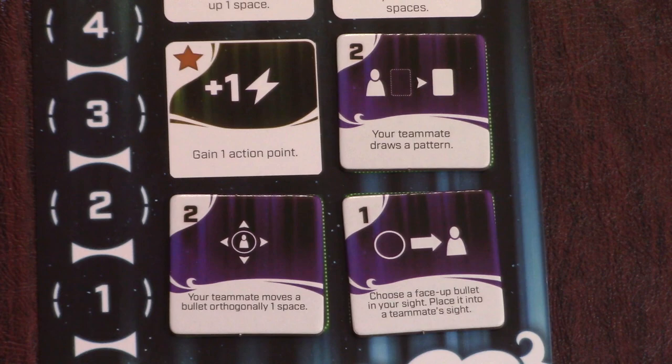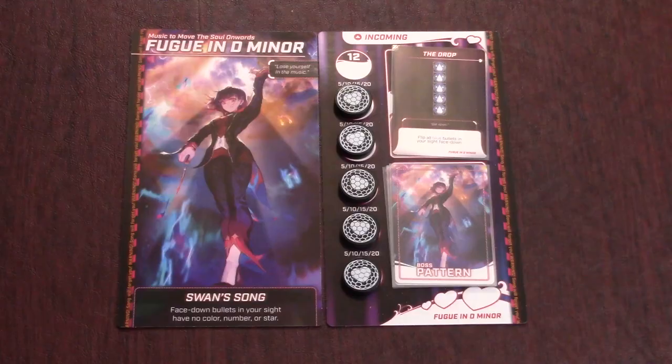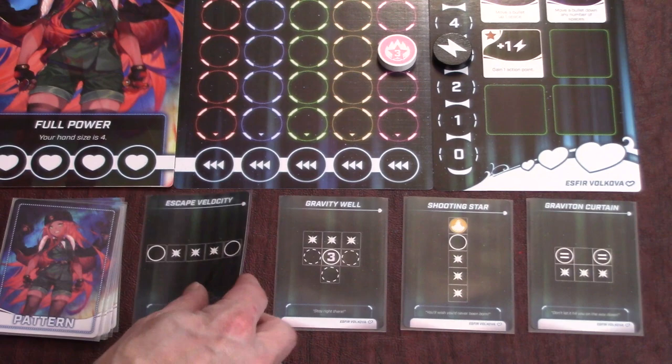Gameplay alternates between the heroines and the boss. The heroines start and the option phase plays out the same way as normal, except there is no timer and any bullets cleared are sent to the boss and placed face up here. Once the heroines are done and have no bullets left in their bags, they draw back up to their hand size, move their AP back to the top, and then it's time for the boss round.